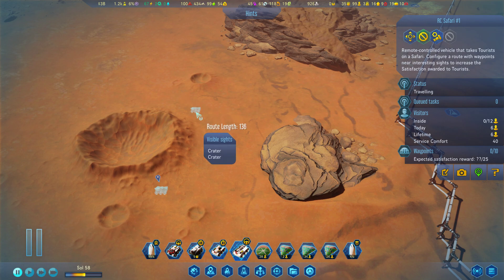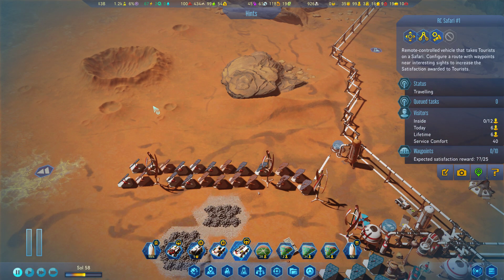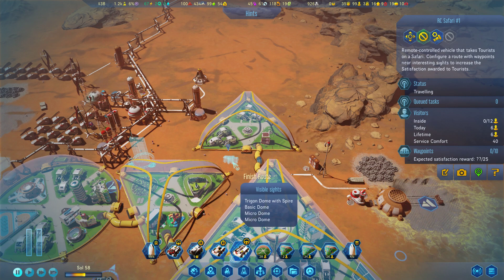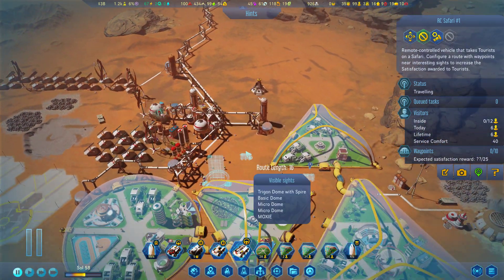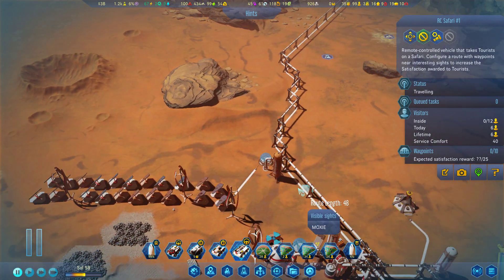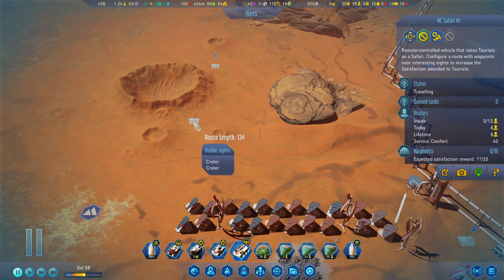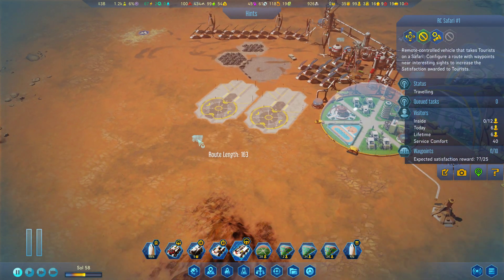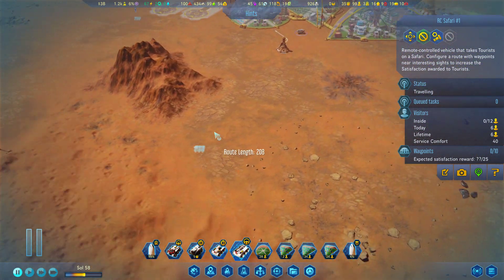More craters, two craters. Actually, let's do it again — the starting point is there. Here we are driving up there to see both craters, then around here to see the rockets.